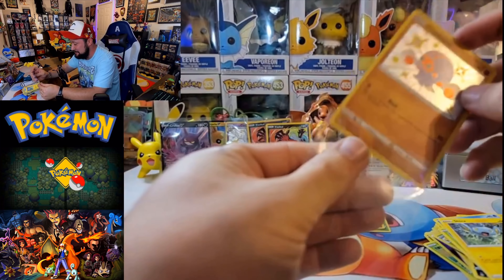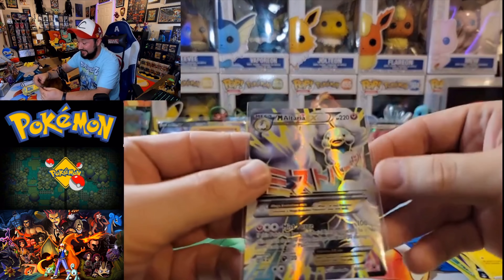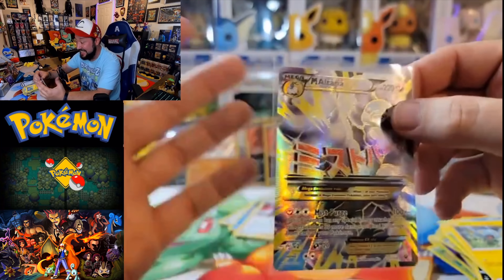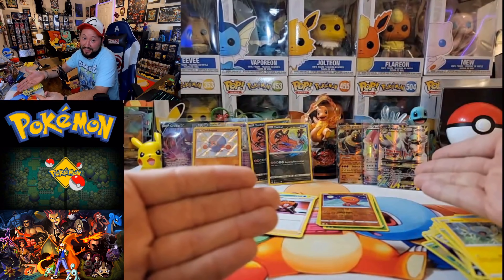Let's go ahead and sleeve this bad boy up. But guys, I honestly think that the Fates Collide actually took the win from this one because we did get a full art Altaria EX out of that Fates Collide pack. So in all honesty, this had more hits, but that's a better hit. I think the Fates Collide packs did win today. Even though the Shining Fates did have more hits in them, having a pack that can have two hits in one is always going to usually have more hits on average than a pack that you can only get one hit per pack.